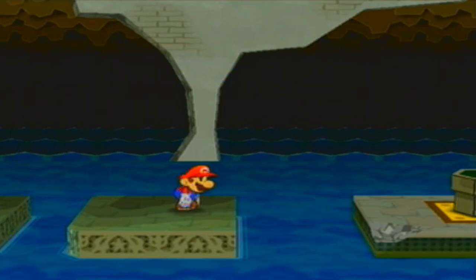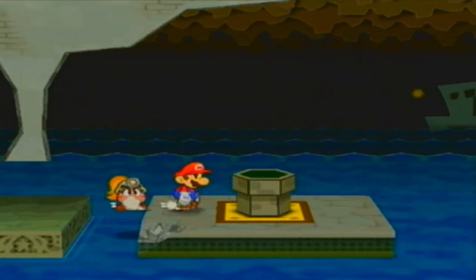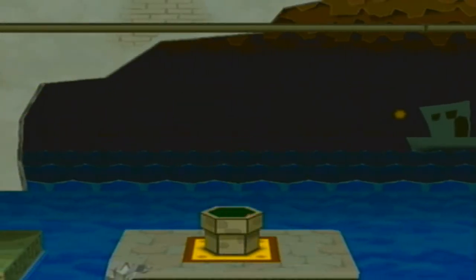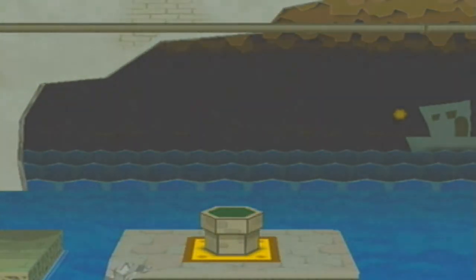If you'll notice, because Mario's weak he'll actually do a little animation. But back in the days of the original Paper Mario, he didn't do anything. So that's just a little feature. And now we're heading off to Petal Meadows.